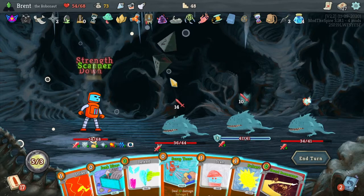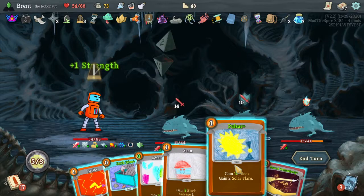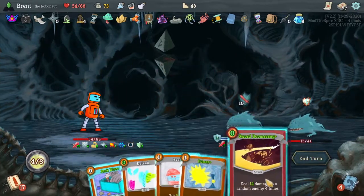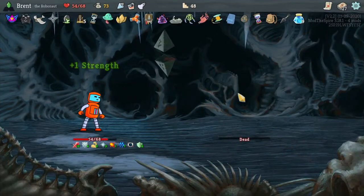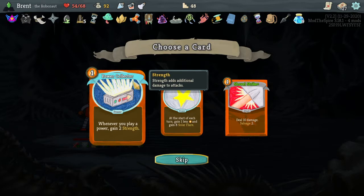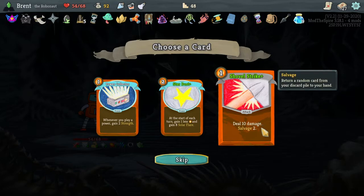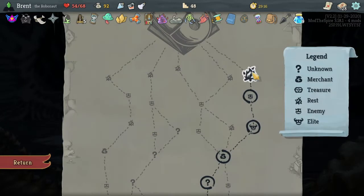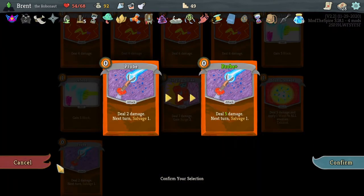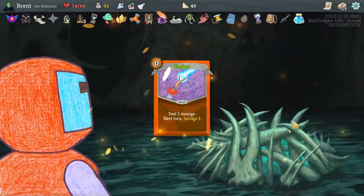Oh, I should have played that first — no problem. Scrap Toss, Charging Laser — well, we have five energy. Those are great, let's play Sword Boomerang. We could have stalled out the fight more so that we could get a little bit more strength to start the boss combat with, but that's pretty good. Probe — or Stun Grenade, and it doesn't up the weak — so Probe. I feel like we'll play it more.